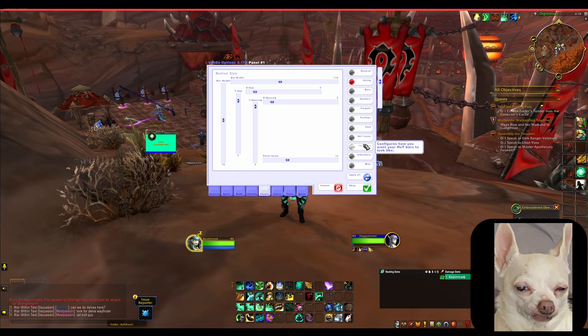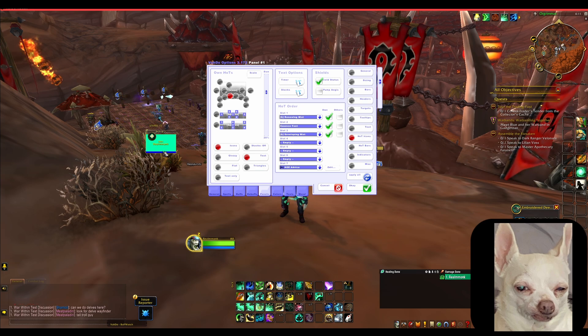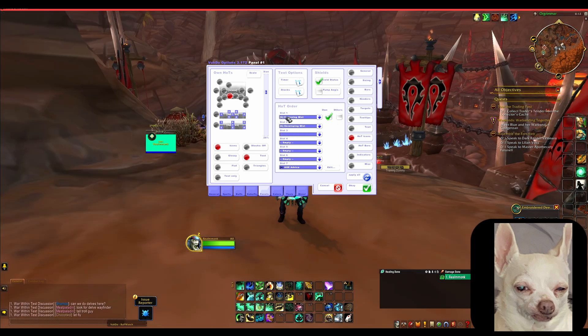One thing you do not want to gloss over is the tab called Hot Icons. This is where you can come in and set all the heal-over-time effects that you want to track on your unit frames. I made a couple of changes here — Essence Font was removed from the game so I removed that, and I moved Enveloping Mist up. Getting back to Renewing Mist: when I press one, I have a hotkey bound and you can see this icon tracking my Renewing Mist. As it starts to wind down you can see the timer on it, and as it turns red that means I need to refresh Renewing Mist on that target.